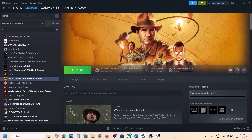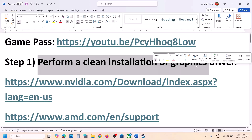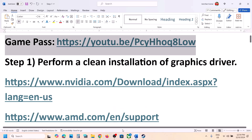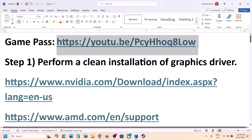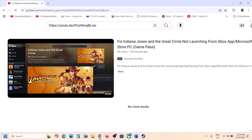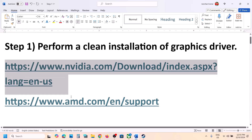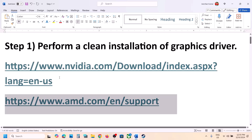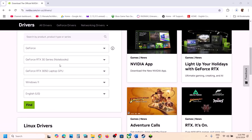The first step is to perform a clean installation of your graphics card driver. Before that, if you have the game on Xbox app or Microsoft Store, you can also perform the steps from this video — there's a separate video for Game Pass users as well. To perform a clean installation, if you have an Nvidia card go to the Nvidia website; if you have an AMD card go to the AMD website. I'm showing for Nvidia, so go to the Nvidia website and scroll down to select your graphics card from the list.